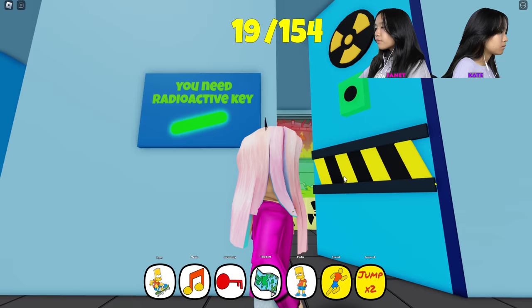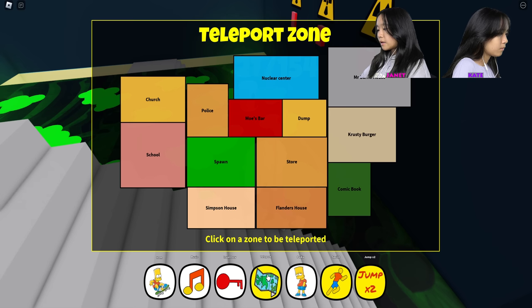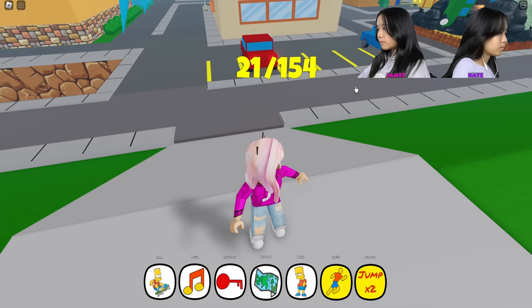Radioactive key. I opened the door that needed a radioactive key. Really? Mm-hmm. I think that's it for this building. I'm gonna teleport out over to Mr. Byrne's house.